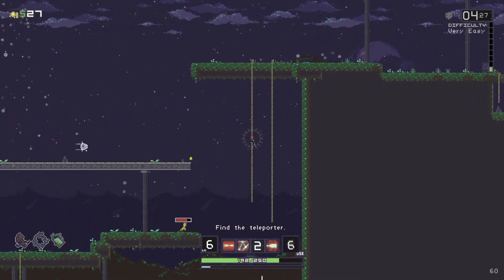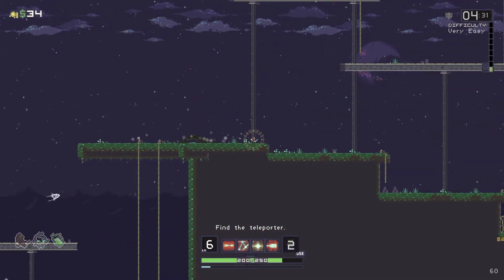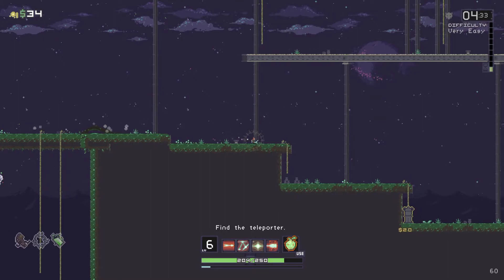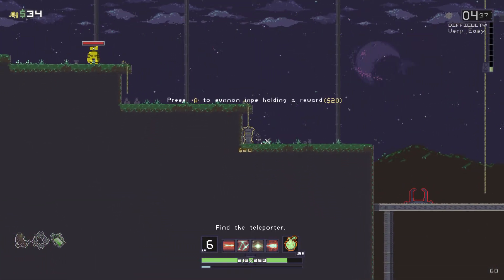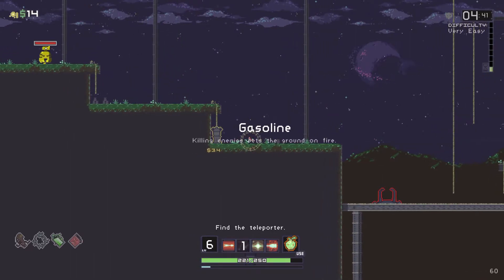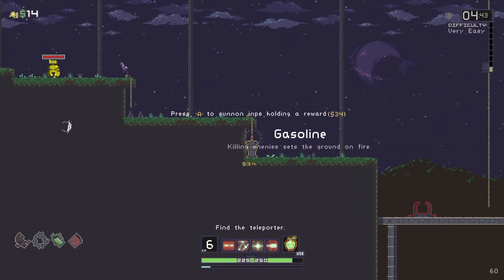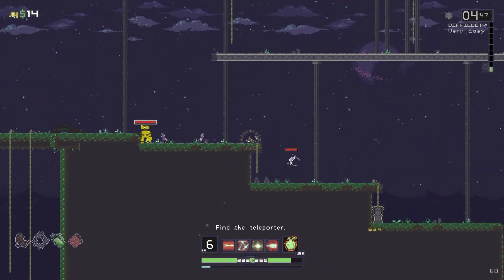It seems like I can blink in mid-air, just like in the Risk of Rain 2 counterpart. I think that's the Eliminate Shrine, and there's the teleporter. We got gasoline. Is that a gold chest or just a normal one? Yes!